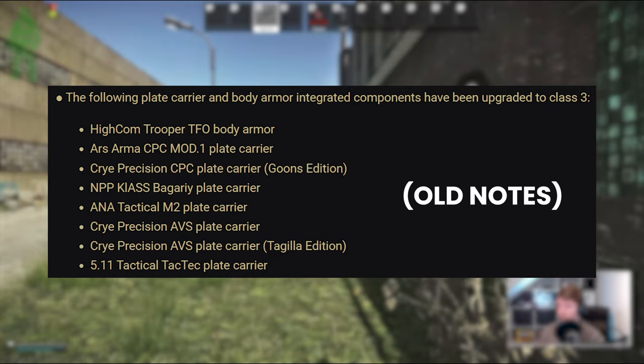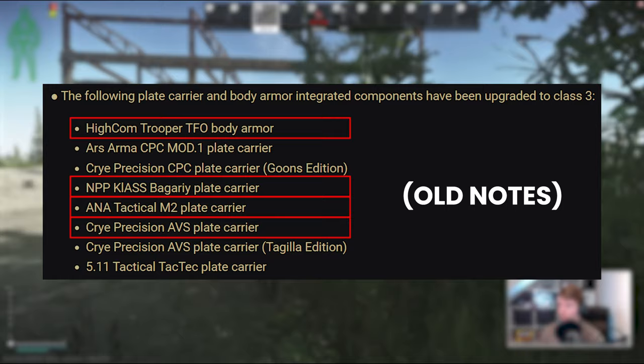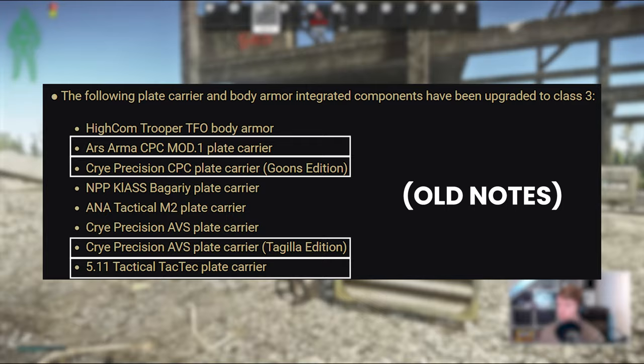As a reminder, these were 4 that protect the full front of Thorax, which I think are quite good: the ANA M2, the Hycom Trooper, the Bagari and the Cry AVS. And then there were 4 that only protect the plate area with soft armor, being the Ars Armor CPC, the Taktek, the Togillerig and the Cry Precision CPC Goons Armor.